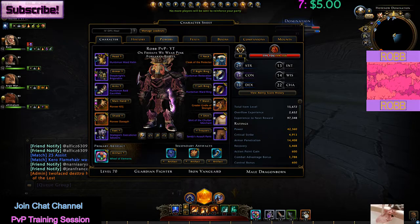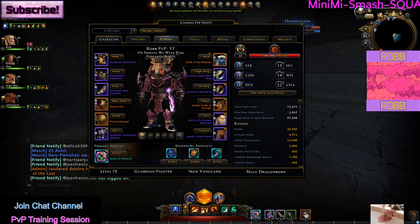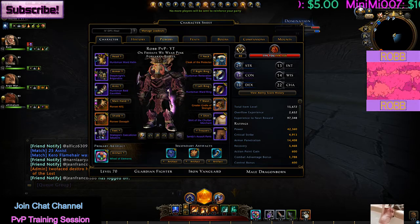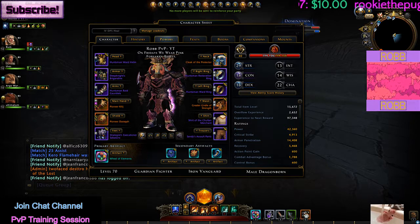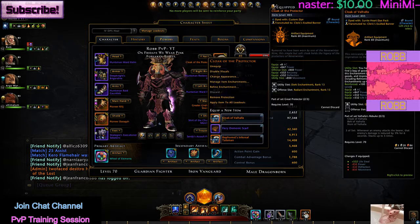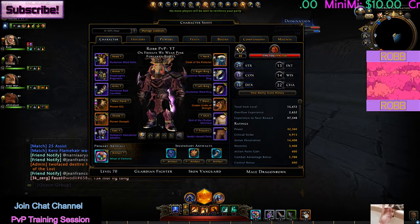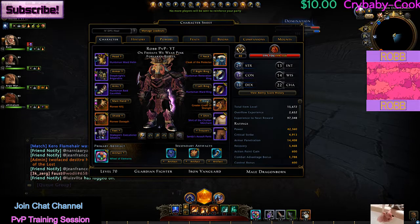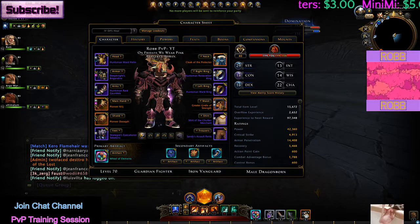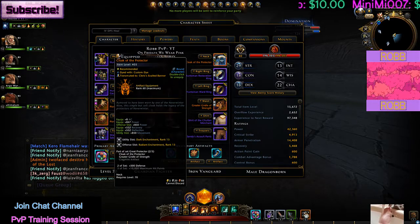The Protector neck gives me 8 armor class - as you can see my armor class is 40, yours is probably 32 unless you're using the same neck bonus. The Valhalis set also gives you 8 armor class, so if you're using that you'll still have 40 armor class. The Greater Girdle of Strength gives you 4 strength, which none of the other belts from the sets I've used provide.